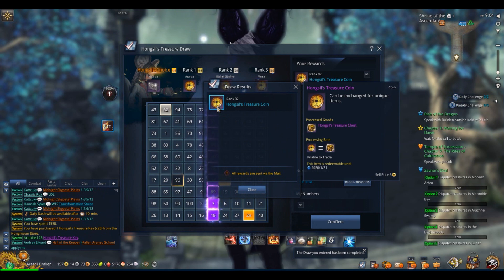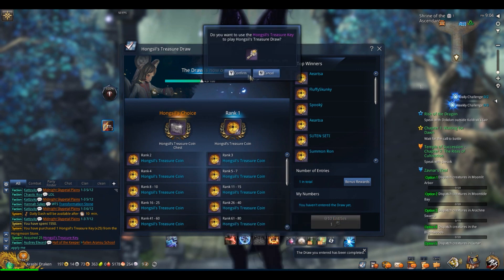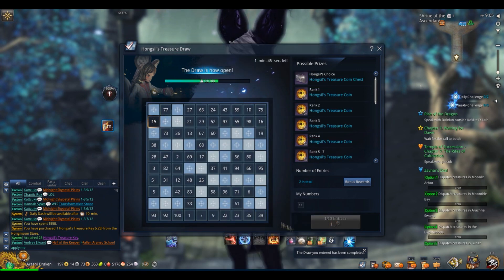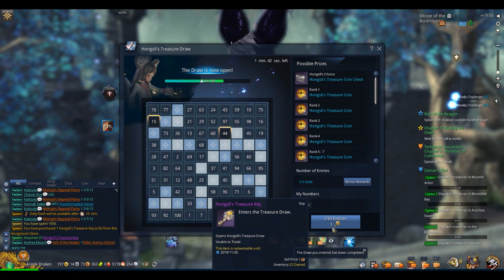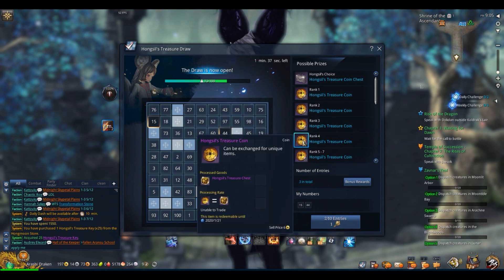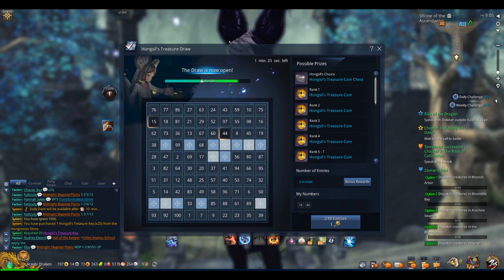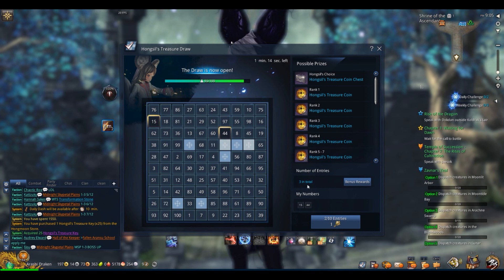I only grabbed one coin, which is okay. It's not perfect. You could go up to 10 times per selection — it's really up to you. These are the coins you're going to receive. These coins give you goodies in your Dragon Express. You can also combine 10 of these coins to actually make a Hongsil's treasure chest. The chest is pretty nice — it gives you a lot of rewards: some dyads, XP charms, pet pods, regular high-end game stuff.